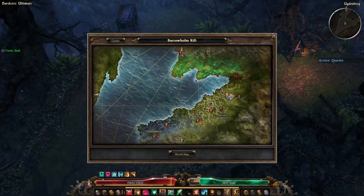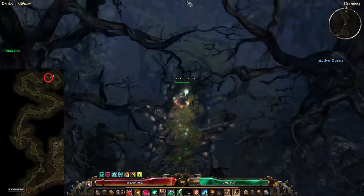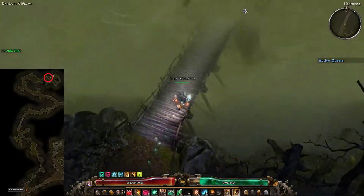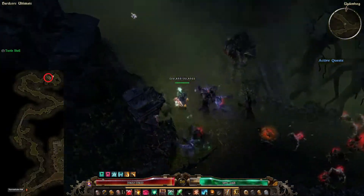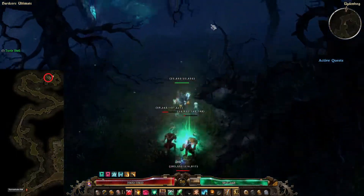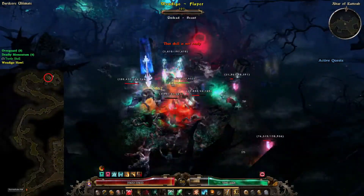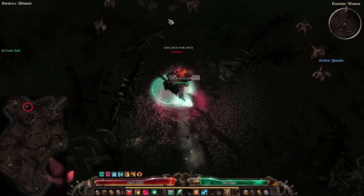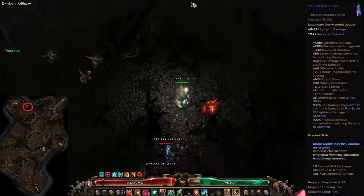Next, head to Bermhall Rift. Take the path that goes north and run all the way until you get to the Cathanic Rift and enter. Once inside, head north to the Ashen Altar, and here you will get the legendary sword Stormheart, which we will need later on.